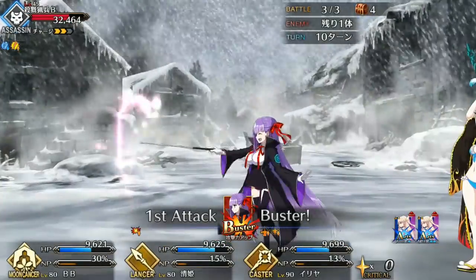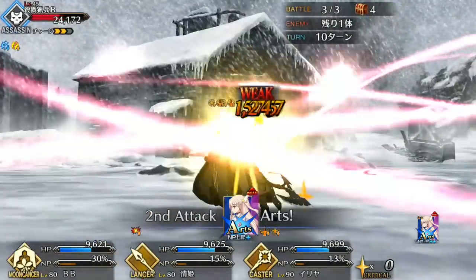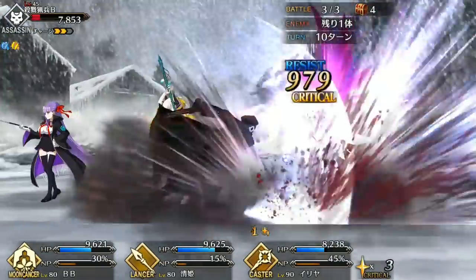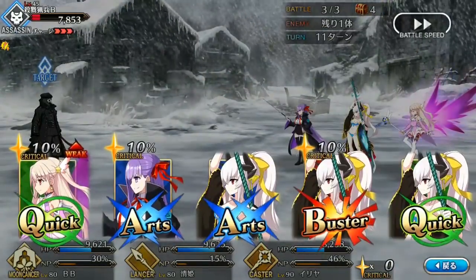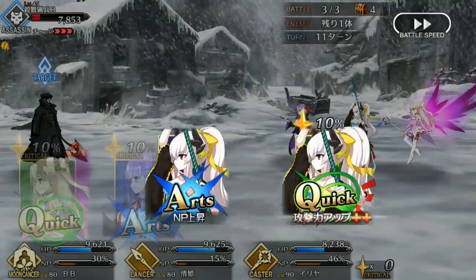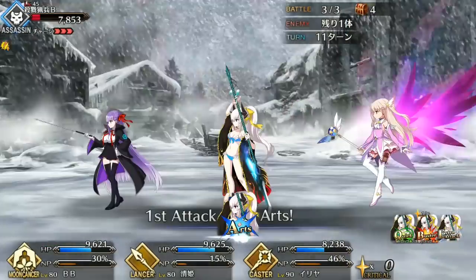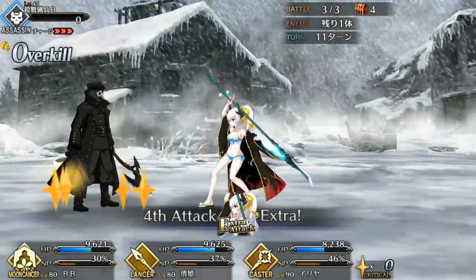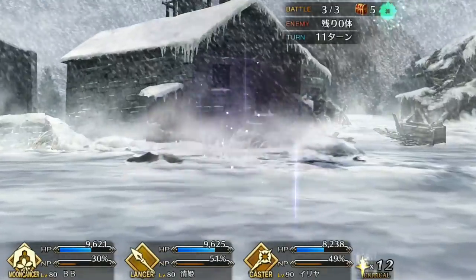And those are my thoughts on Kiyohime Lancer. If you need a Lancer, this is a great time to roll since both she and Tamamo are really strong catches. Let me know what you think and who you'll be rolling for in the comments below. Do check out the Tamamo Lancer Spotlight and the in-depth Summer Event Guide, linked on screen and in the description. Don't forget to leave a like if you enjoyed the video, consider subscribing if you really enjoyed it, and join us on Discord, Twitch, and Twitter. I'll see you all in the next Spotlight — Silberoni out.